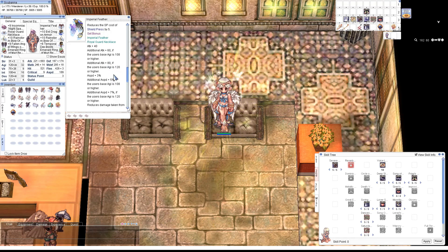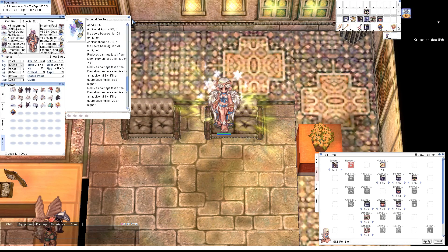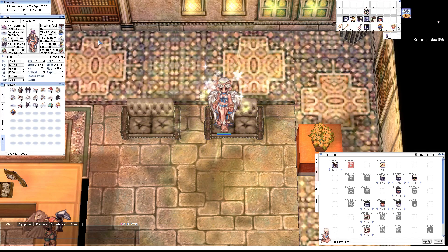It also increases your attack speed by 15%, so that's actually 17% plus 1 flat attack speed if you consider the base effect of the Imperial Feather. The fact that you get 120 Agi and the attack speed bonuses from the Imperial Feather means you're almost guaranteed to get 193 attack speed, which was something I was going for even though crit Wanderer is not really a thing.